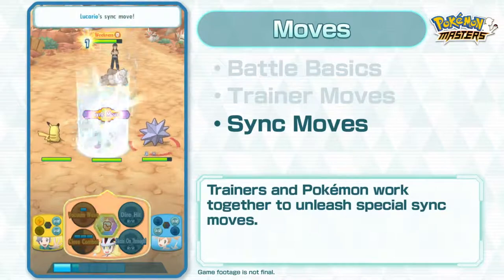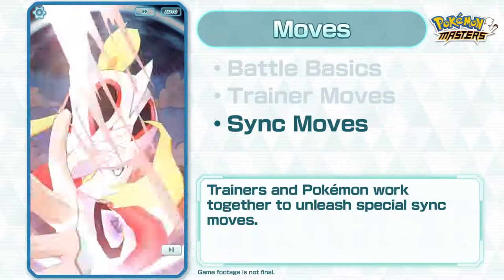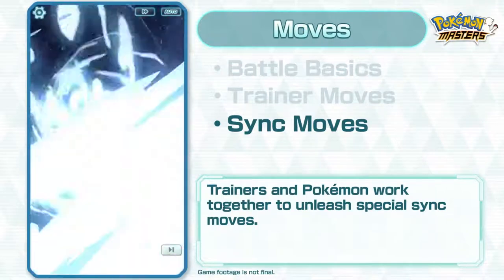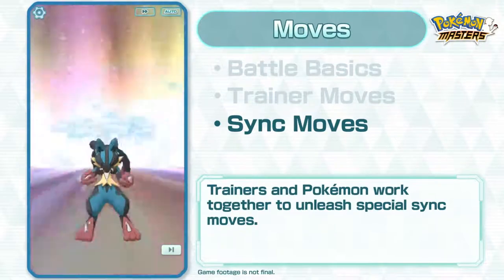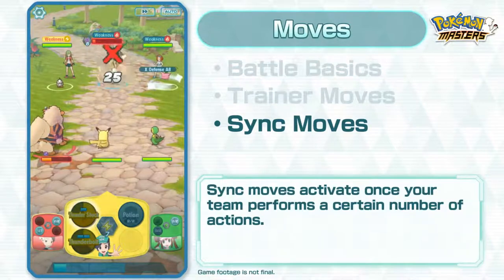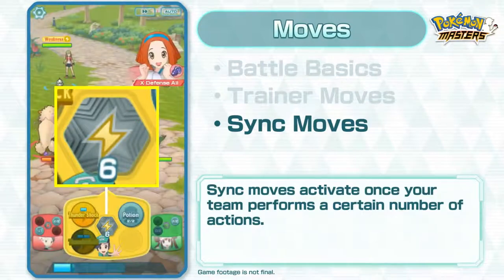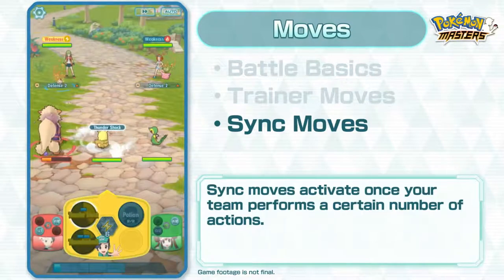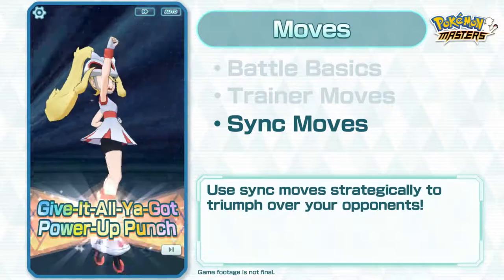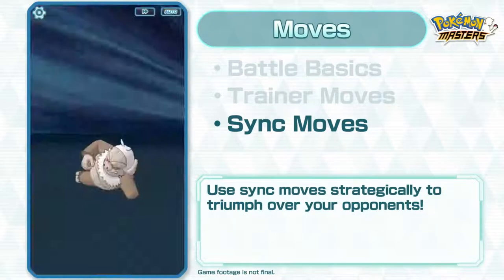Last but not least, trainers and their Pokémon can take control of the battle by working together to unleash special sync moves! These powerful moves are activated once your team performs a certain number of actions during a battle. Use sync moves strategically to triumph over your opponents!